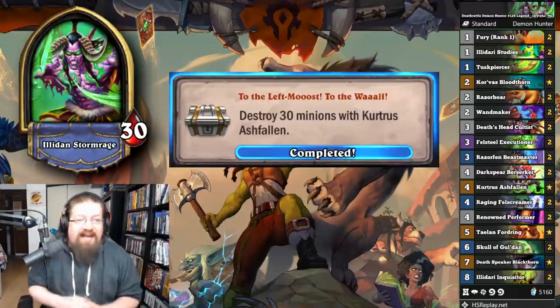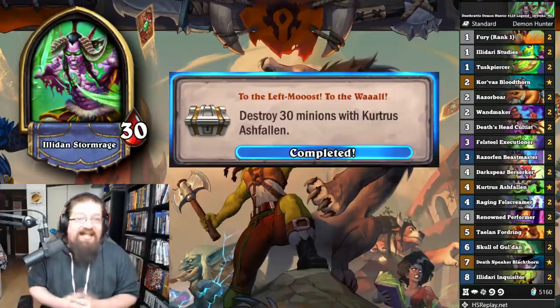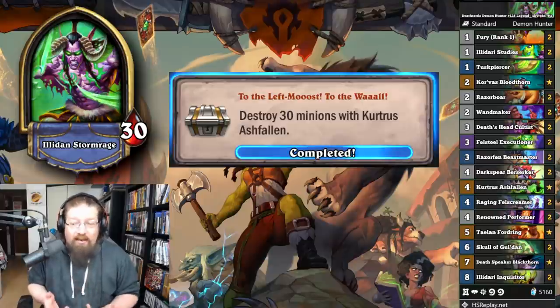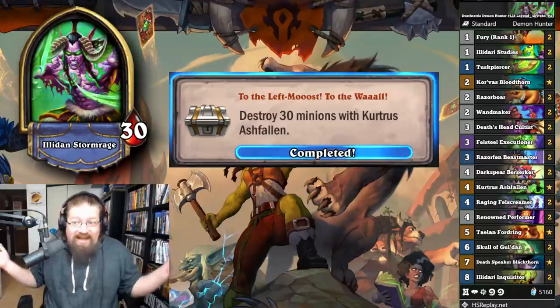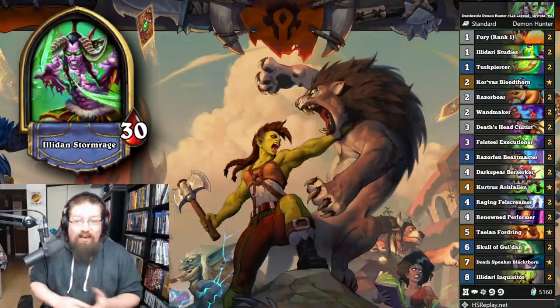First we have 'To the Last, Most to the Wall' — destroy 30 minions with Curtis Outfall, for Demon Hunter. I just used a Deathrattle Demon Hunter deck. It has Illidari Studies; you can get Curtis back over and over with Illidari. It's a progression one, but this deck list worked pretty well.